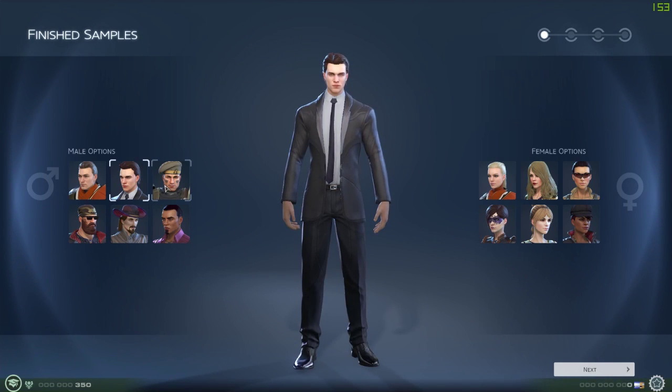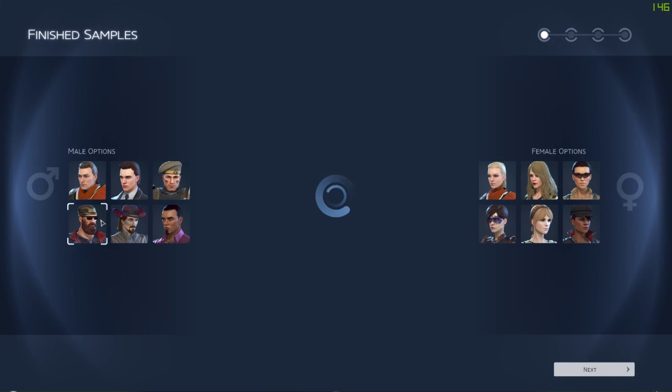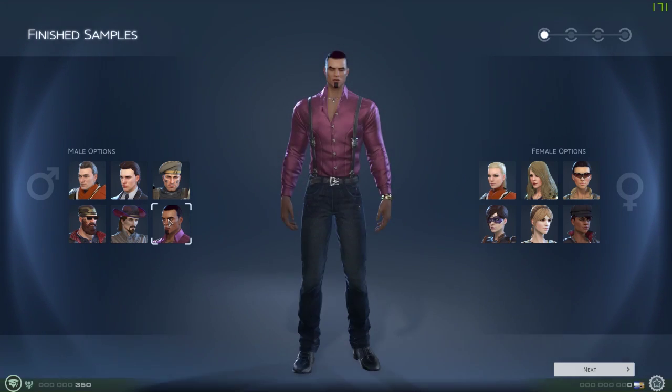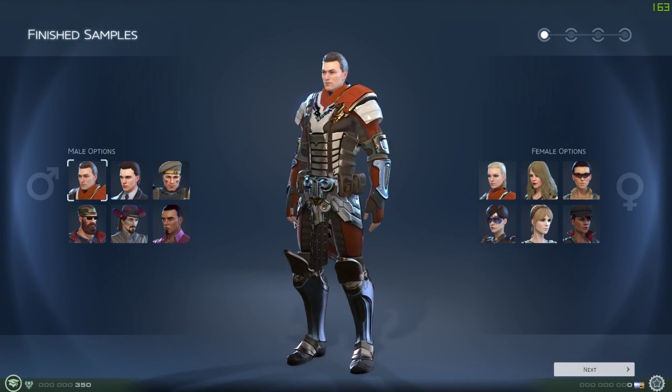So here are a few different options - some pre-made characters already, just showing off the costumes you can choose. We're just going to start off with this guy real quick.